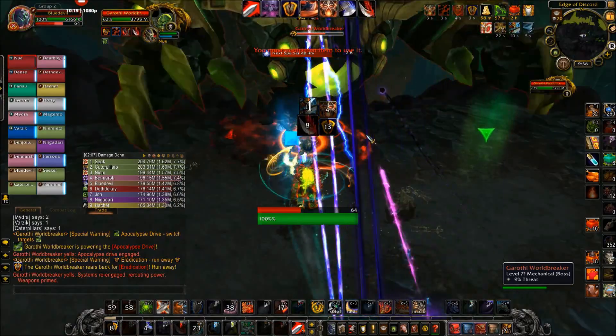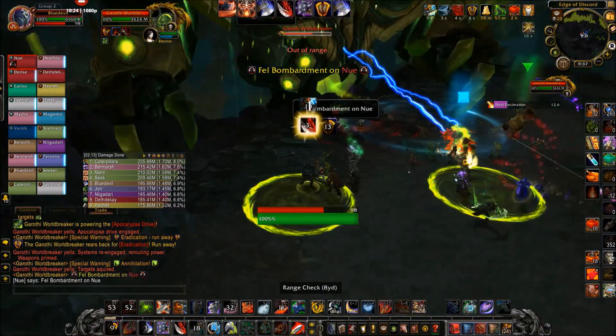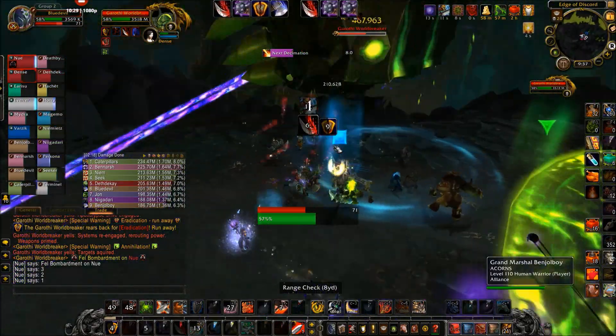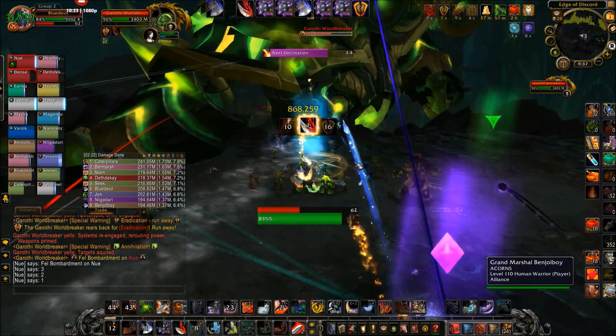The second thing is: when you get an Alias proc, unless you're refreshing Rend or putting Shattered Defenses on the target with your next cast, Execute is what you're going to want to use. Don't save it for your next Tactician proc, because Execute has the highest chance of proccing your next Tactician.